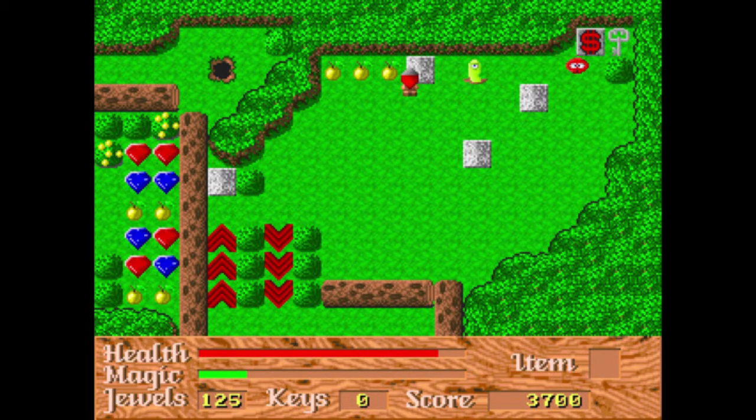That worm guy has instant kill attacks. When you change screens it acts like a checkpoint — if anything happens on the screen, it will be undone if I die. Those worm guys have instant kill attacks just by looking at you. Watch — and now the screen resets with the enemies. Because I went back after getting the apples, the apples didn't come back.